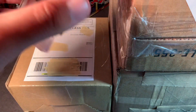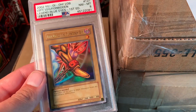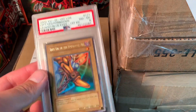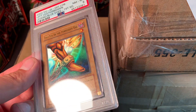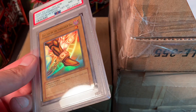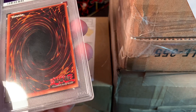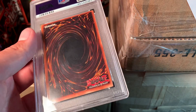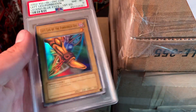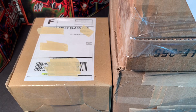This looks to be a Left Leg of the Forbidden One. I purchased this in an auction — it looked pretty good in the pictures, but now I'm getting it and it looks like there's a pretty good corner ding on it. I think it sold for around $200, so I don't think I'm gonna lose money on it, but I don't think this is going to grade up at all. I'll probably just put it up for sale or hold on to it and see if the price goes up.